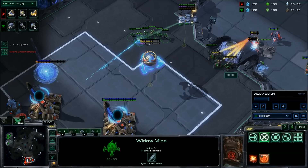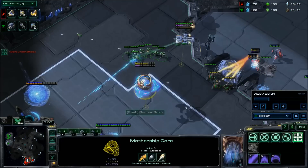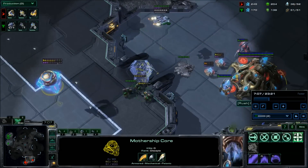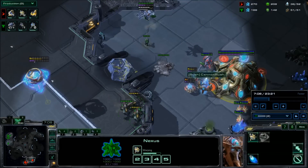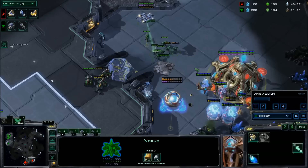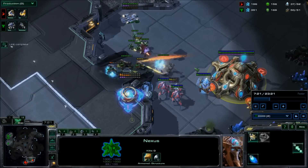Since we are skirting the edge and attacking, he's gone ahead and popped his nexus overcharge. We move away from the dotted line and hop down below. Once the opponent has popped the overcharge on the main base, we can move down to the natural. The goal isn't necessarily to kill workers — though it definitely helps. The actual goal is to reduce his unit count as much as we can without losing the majority of our own.